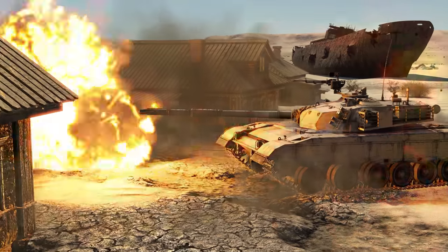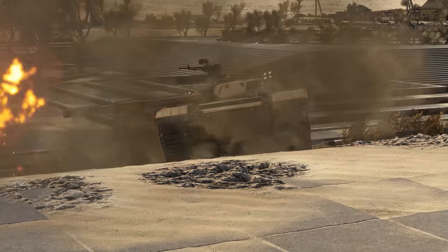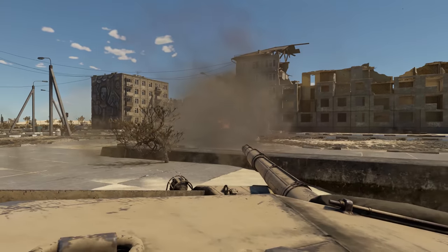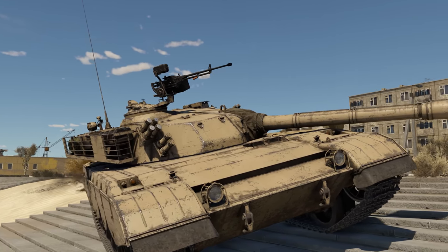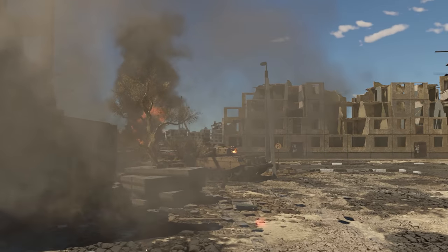The ZTZ-96 is equally effective in offense and defense, and a big part of that is that it has a faster reverse speed, up to 9 kilometers per hour. Gun depression is still below average, but it's already at a level where you can engage enemies in front of you on uneven terrain. Just keep in mind that the tank's internal components are tightly packed, and its vulnerable lower glacis is rather big.